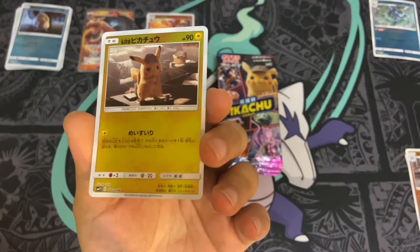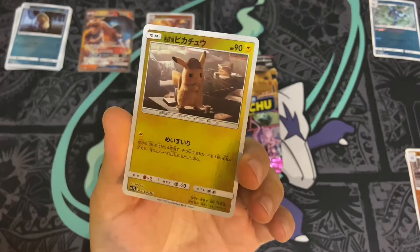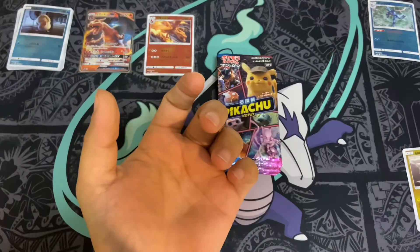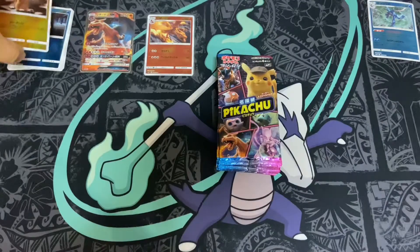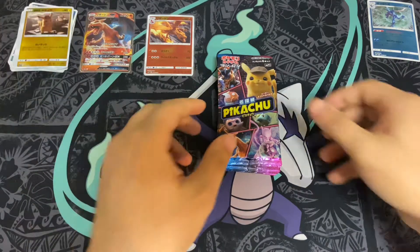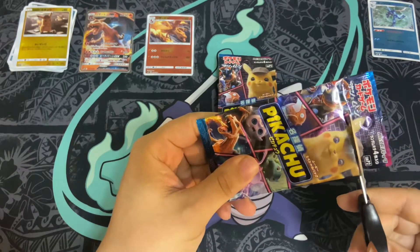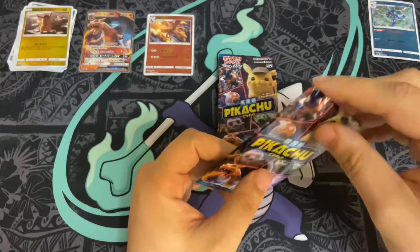There's Detective Pikachu — that's a good pull. There are also two variants of Detective Pikachu you can get with the Charizard. It's like a special Detective Pikachu box you could get with a Jumbo Charizard or a Jumbo Mewtwo, and you get two alternative arts of Pikachu with those.